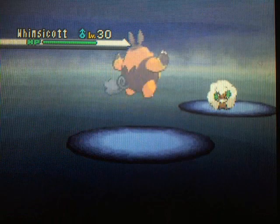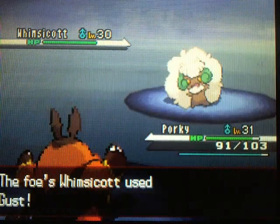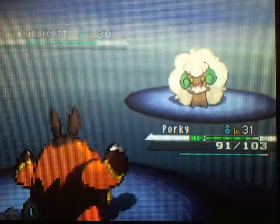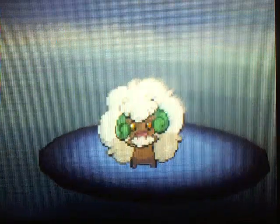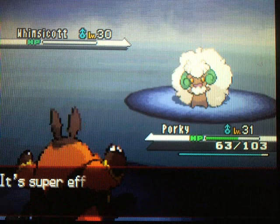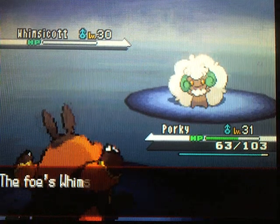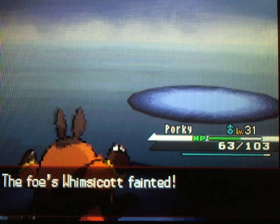We'll take care of this Whimsicott here — Whimsicott is a Grass and Flying type, which is pretty crazy. We haven't seen that since like Tropius, basically. It's pretty easy to take out; it's not that strong of a Pokémon. And you know what that means — we have one last Pokémon until we are done with the Chargestone Cave, which is the best feeling ever.